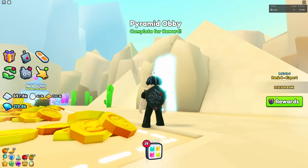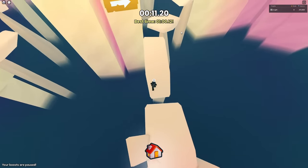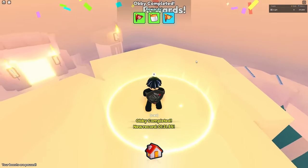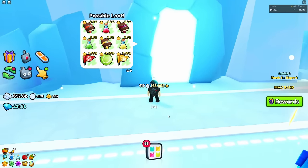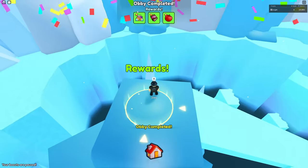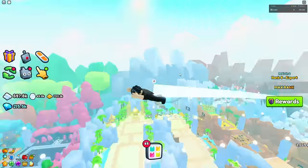I've done the pyramid obby before but I don't really remember it. After completing it, no golden shovel for me. I'm going to check if the ice obby has it — it does, but the chances are so freaking low. Let's do the ice obby anyway. No golden shovel there either. I don't know if actually doing obbies will work for us, so let's go check out the trading plaza and see if anyone has the golden shovel in there.